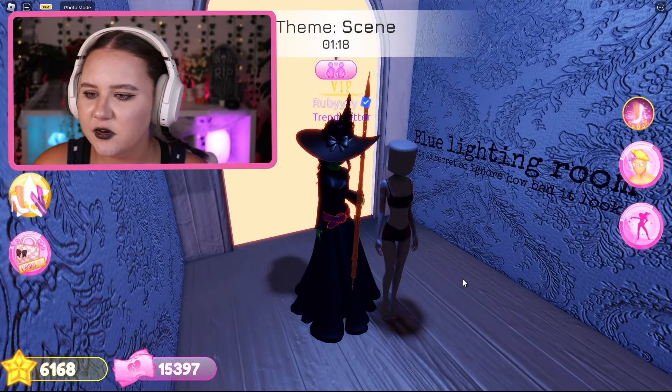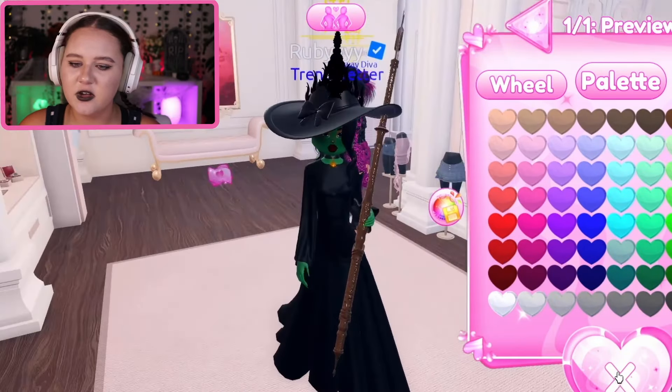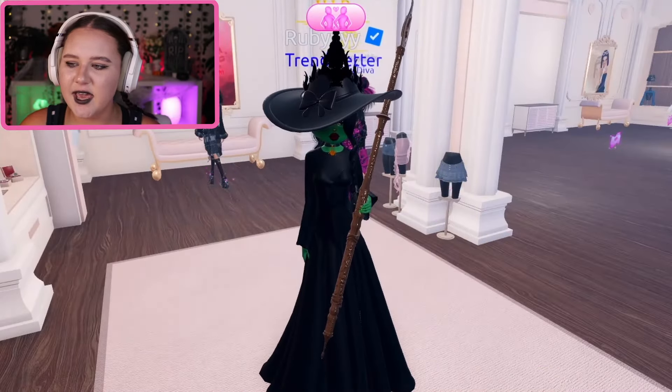Oh my god, new lighting room - this is a secret so ignore how bad it looks. Okay, I didn't know that was there. I'm thinking instead I want green nails because the orange doesn't look cool. Then maybe I can grab this choker and make it black and orange - a brighter orange. There you go, I think I look cool!